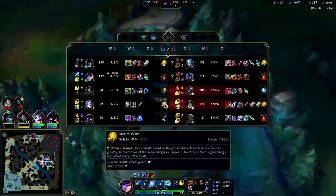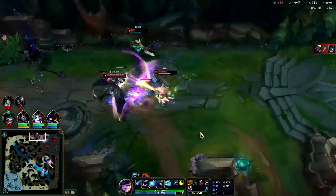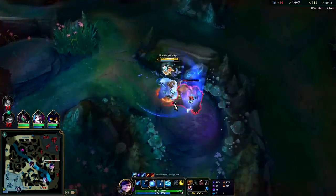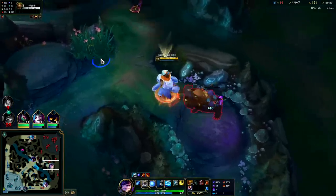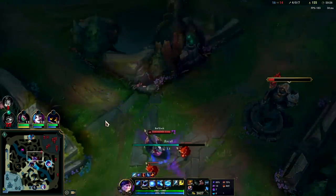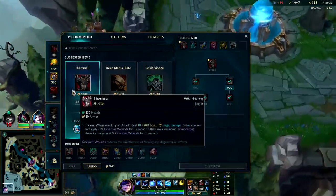We're on our way for Dragon Soul. Ocean Soul on Nunu is going to be really big. Yorick ended up dying but he did get a kill before he died, so it's worth. He took up a lot of pressure on the map. There's nothing for us to stay for — no Scuttlecrabs, no neutrals. Might as well back. Definitely a Thornmail game.